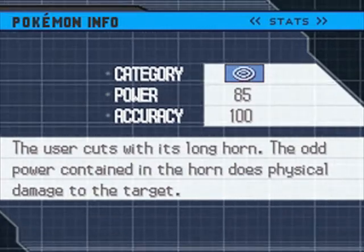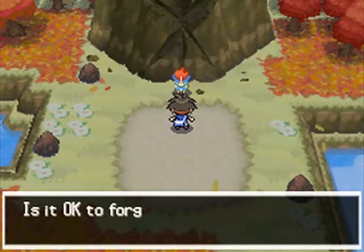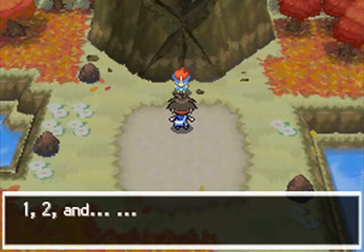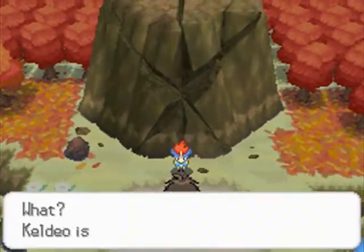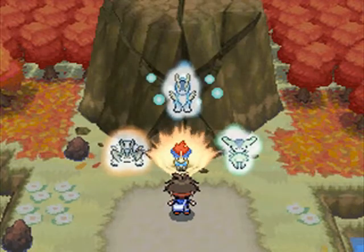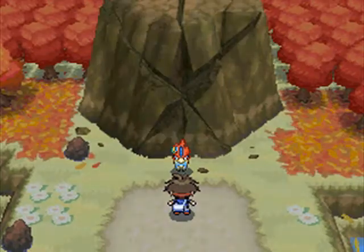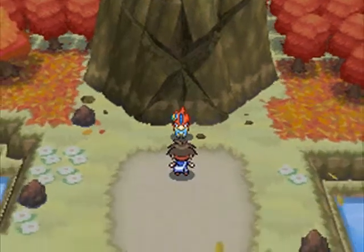Secret Sword is a special move — 85 power, 100 accuracy. I'm just going to get rid of Swords Dance, seems fine to me. Yes, it's okay. Awesome, so now Keldeo knows Secret Sword. Keldeo — what? And it changes form into its Resolute Form, I believe. Bam! Keldeo is a freakin' bamf now. Resolved to battle and has changed into Resolute Form. There we go.